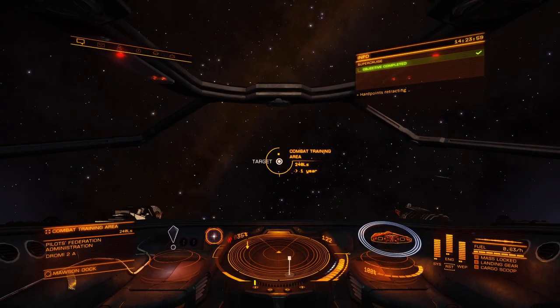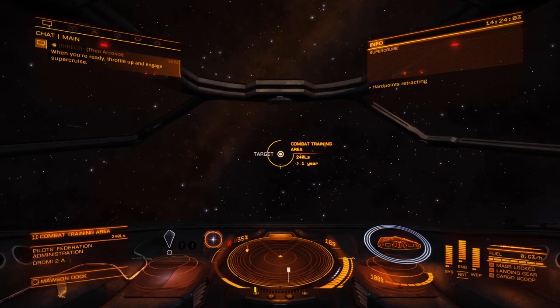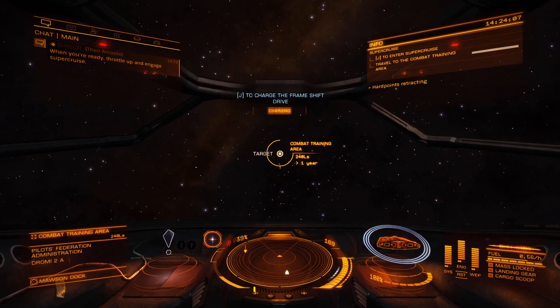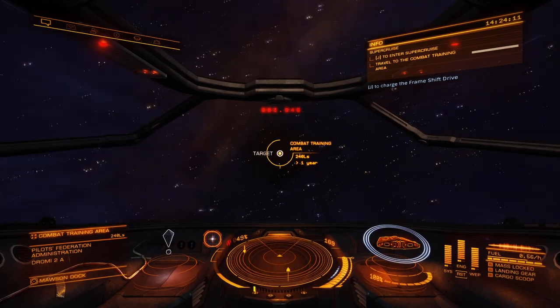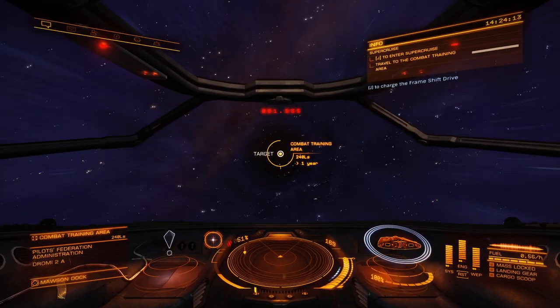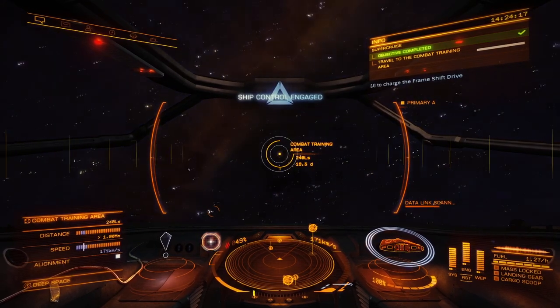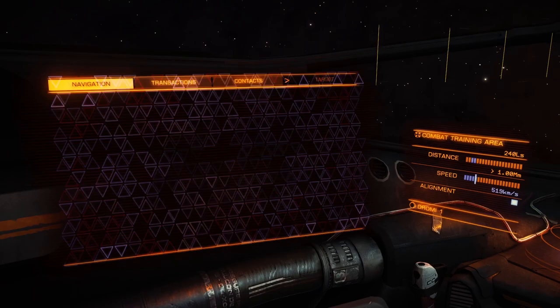Retract hardpoints. When you're ready, throttle up and engage Super Cruise. J key. Four, three, two, one — engage! All readouts look good. You're now accelerating towards a velocity comparative to the speed of light measured in C. Super Cruise is used to navigate within a star system, allowing you to cover significant distances in minutes.